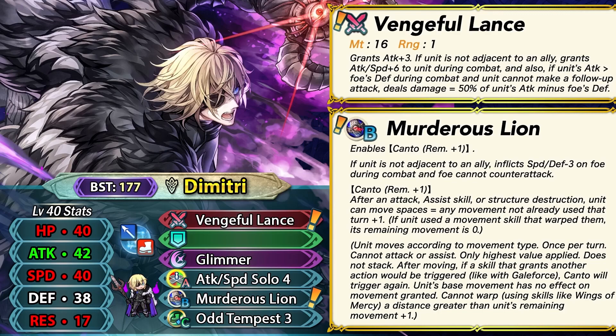His role is to hit really hard in the player phase using his weapon, Ventual Lance. This is essentially a 19-might weapon because it gives you plus 3 attack. The weapon functions when he is solo — if that condition is met, he gets plus 6 attack and speed during combat. If he has more attack than the foe's defense and cannot make a follow-up attack, he deals true damage equal to 50% of his attack stat subtracted by the foe's defense.